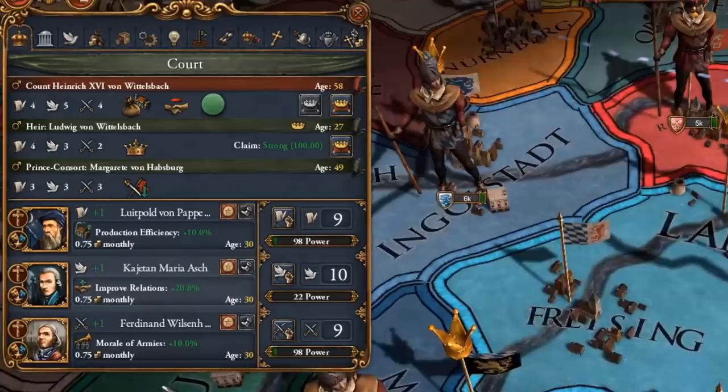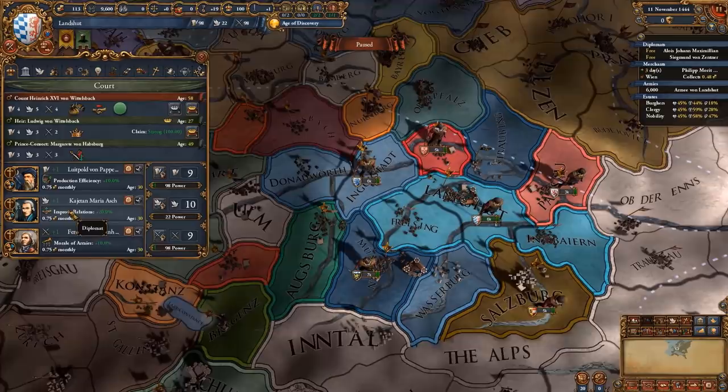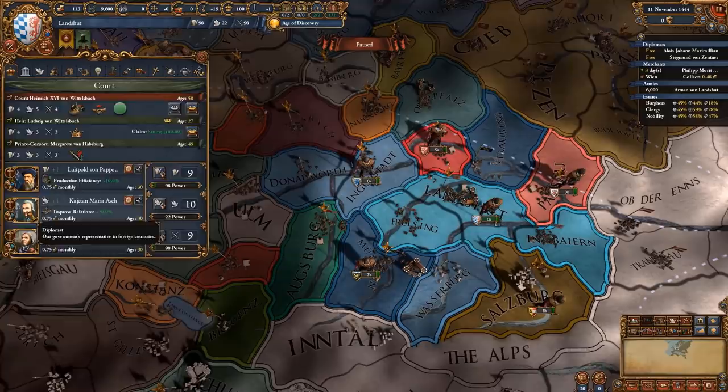Also get a morale of armies or discipline advisor if you can. Production efficiency is great too. Diplo advisor or trade efficiency is great, but improved relations is a backup in case you don't have any of the other advisors available or if they are too expensive.